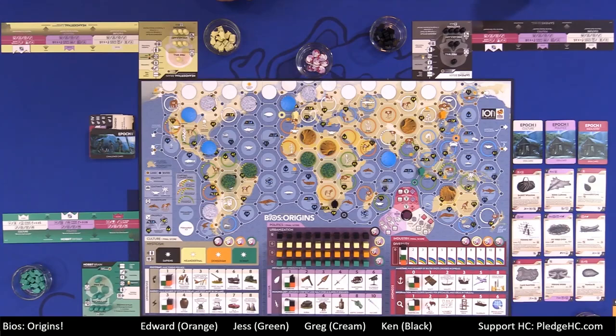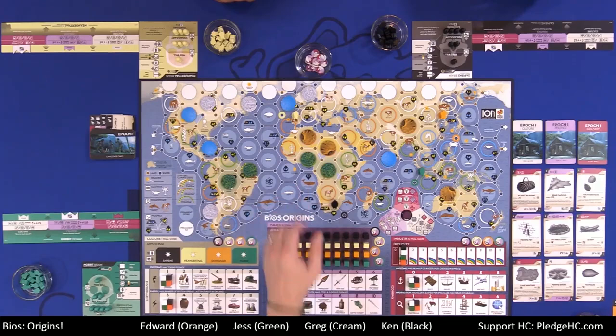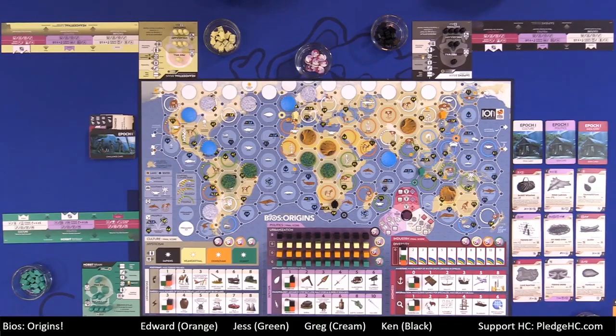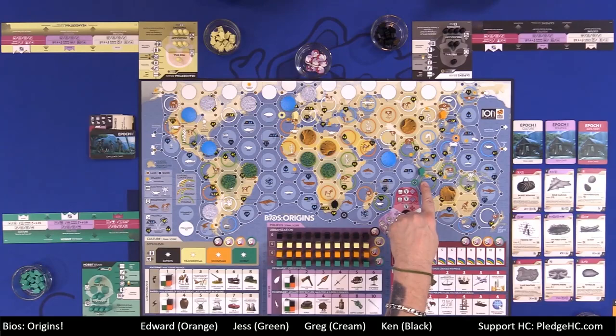There's a handy little legend or player aid that shows what all the different resource icons are. In addition, there are little 20-pointed stars which are catastrophes that may happen throughout the game, marked with a 1, 2, 3, or 4 showing which epoch those catastrophes may occur and their location. For example, we have Toba here and Krakatoa in epoch 4.